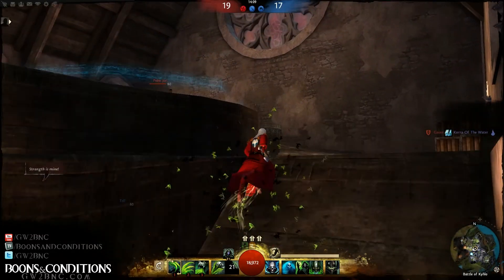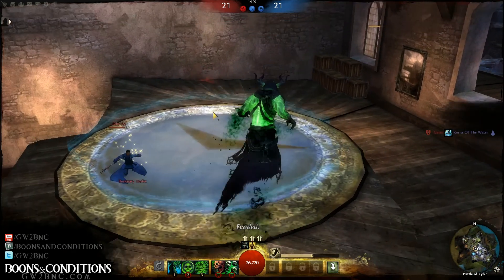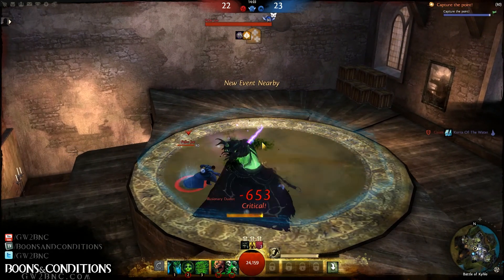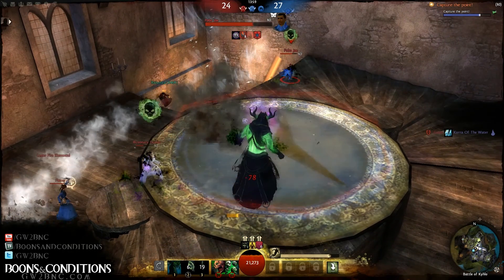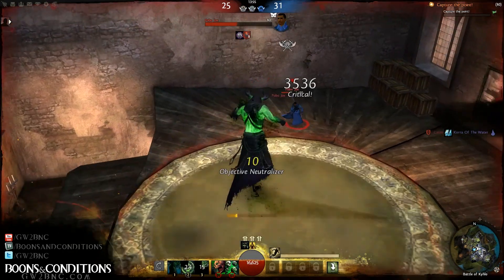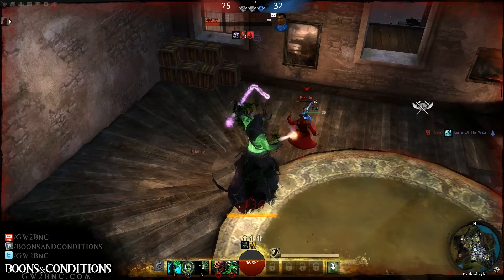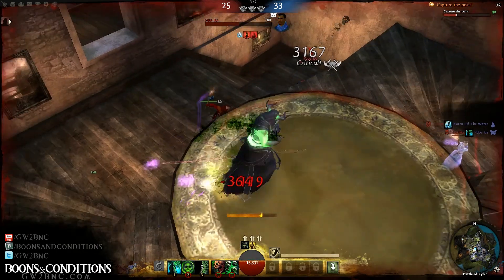We only own one point out of three, so I need to make sure I'm taking these points. I go ahead and pop my ultimate ability on this Mesmer, because I am in vent with somebody else on the red team and he said there were guys following me up. So I'm going to global this Mesmer really quick and then turn my focus to this Elementalist.